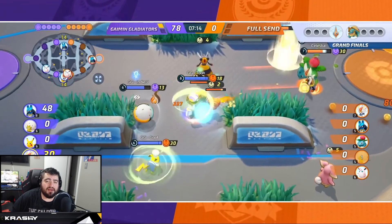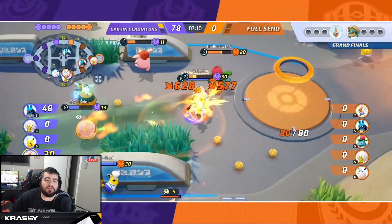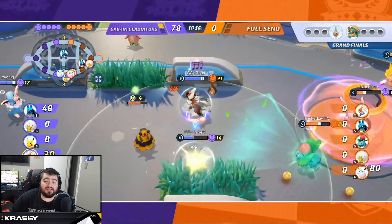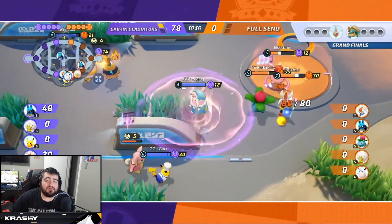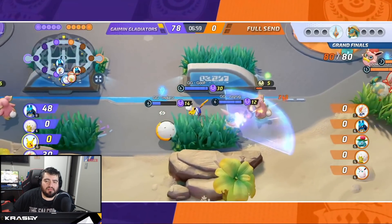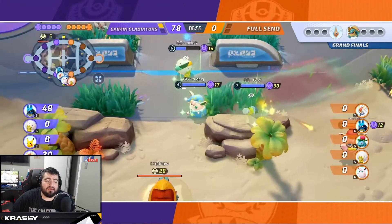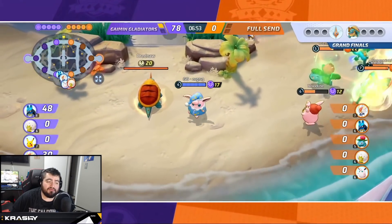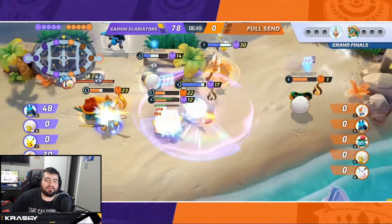Not only does Toon get a couple of kills, you can see he's over a level ahead of Celestial — about 7.5 to just shy of 8.5, so he's about a level higher. Which means the race to level 9 is in his favor. The only chance Full Send has here is to really get down and either rip it very quickly — which is already out of reach because Toon is level 9 — or to try to be really aggressive and force a fight.